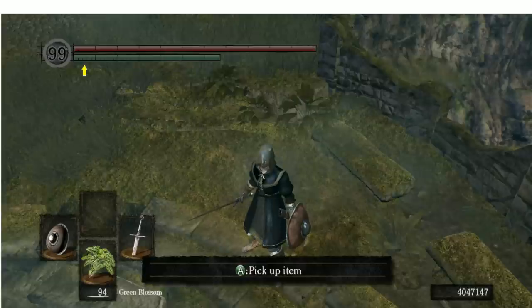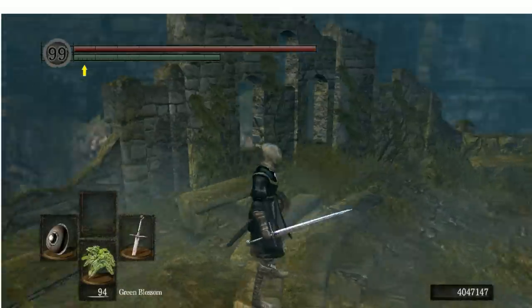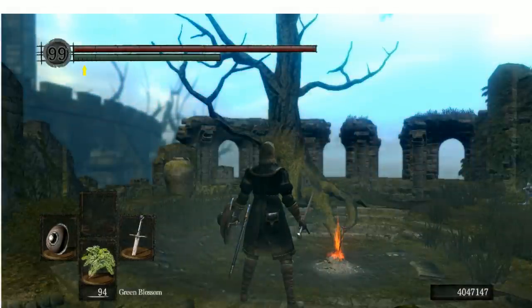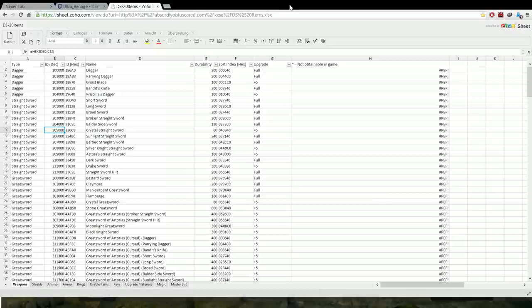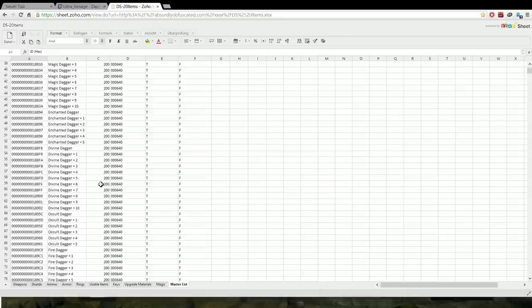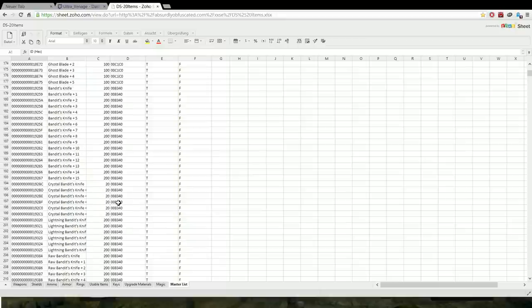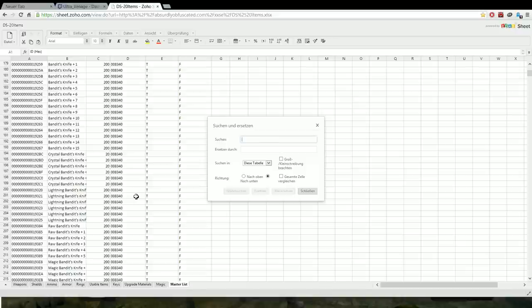Then basically go back to Dark Souls and pick the weapon back up. Now you go back to the weapon list with all the IDs and go to the master list. Search for the weapon you want — you can see everything there: upgrade path and so on. Let's say you want a Sunlight Straightsword plus 15. You can search for it — Sunlight Straightsword.